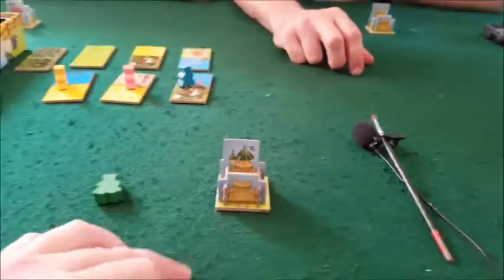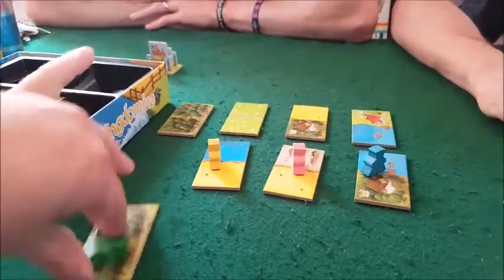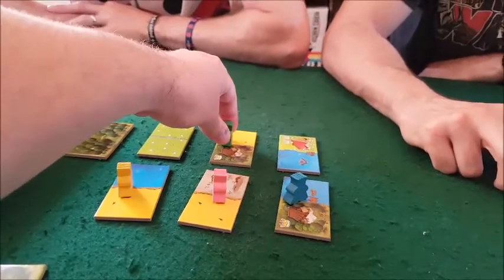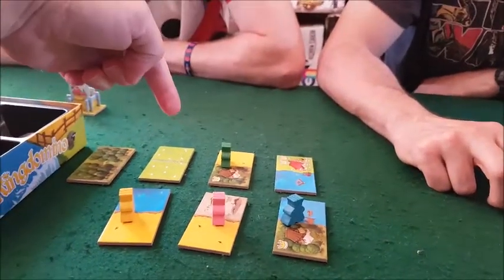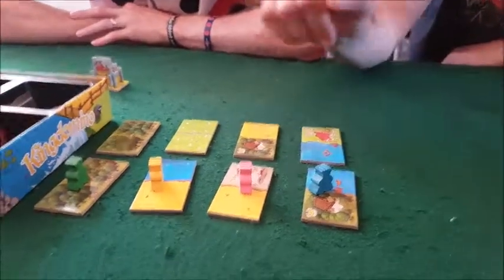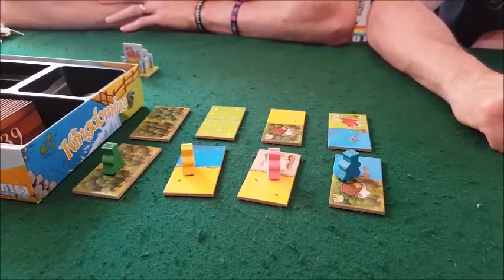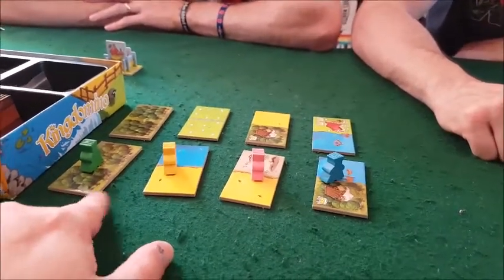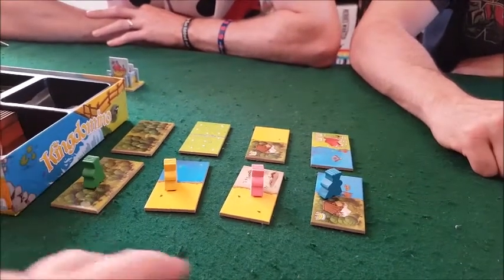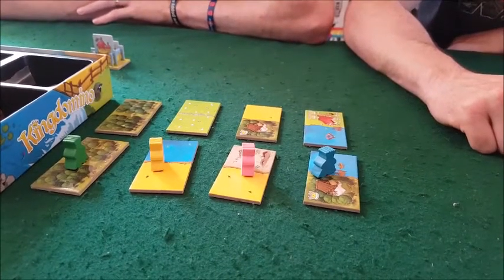When you choose a tile you can place your meeple on any of the remaining tiles — for example choosing third position means you'll be third in the next round's pick. As the tile numbers get higher, they tend to have more crowns and better terrain. It's similar to domino rules: you connect matching terrain types and the more connected tiles of the same type, the higher the potential multiplier.